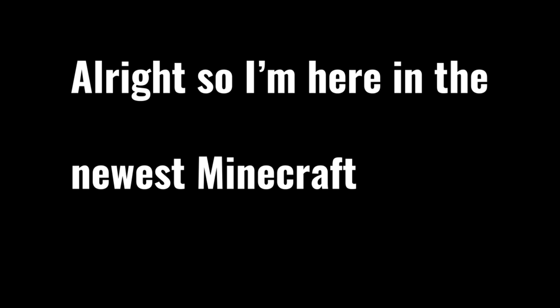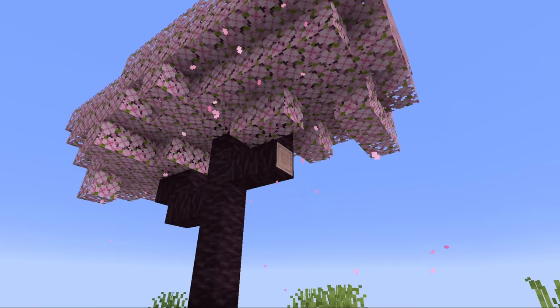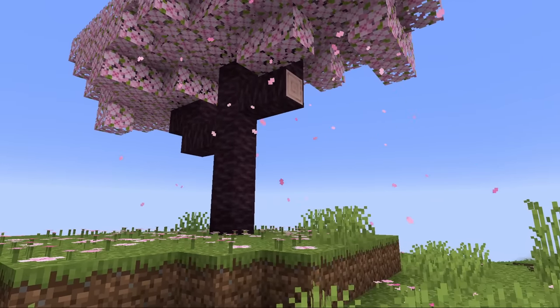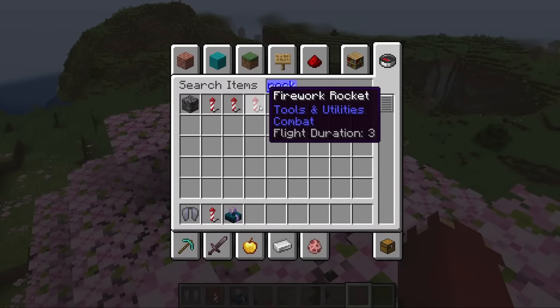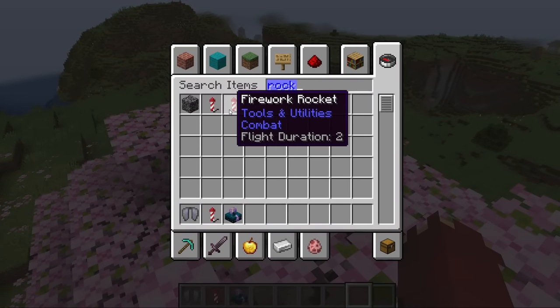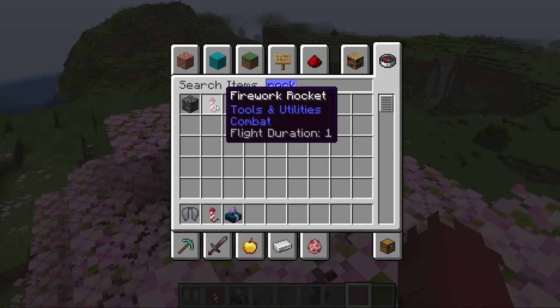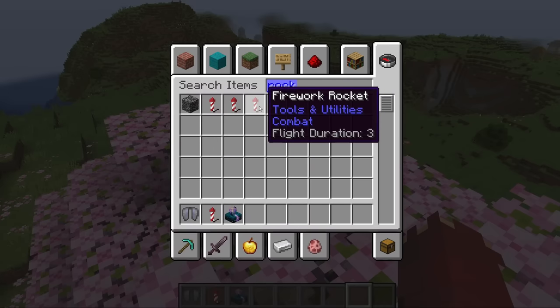I'm here in the newest Minecraft snapshot and I am immediately in love with it. I really love this cherry blossom petal effect — there needs to be more stuff like this added to the game. This update is amazing. Why did they not add this earlier? Do you know how much of a mild inconvenience it was to have to make flight duration three rockets in creative mode?